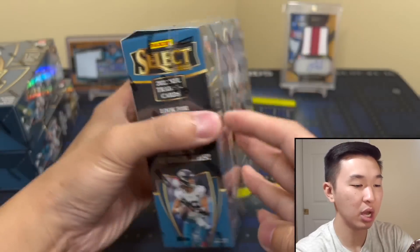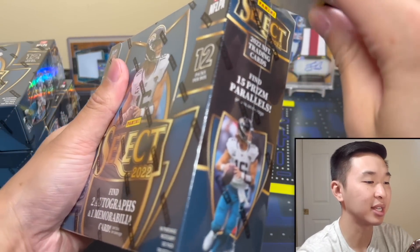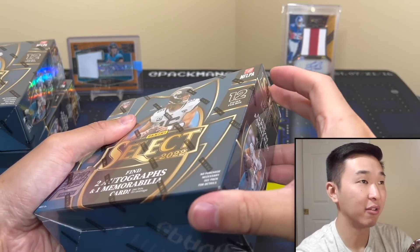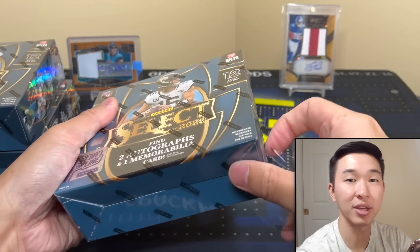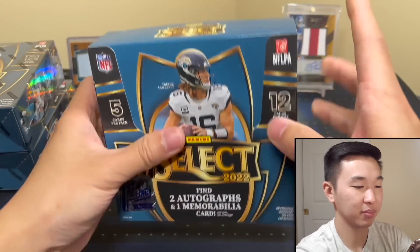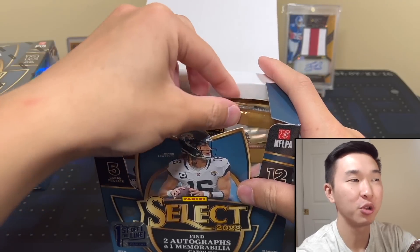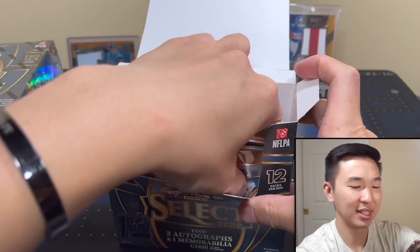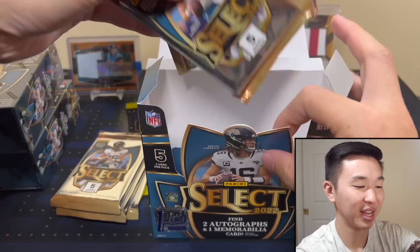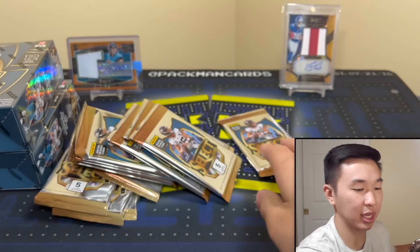Let's get into our boxes. In the past with Select I've had some good luck — pulled a T-Law, Saquon, Brady, Baker. This first box is my box and the second is your box. If you haven't seen — like with Impeccable — your box is usually the better box. That's always how it goes. Hopefully both are good; let's get started.